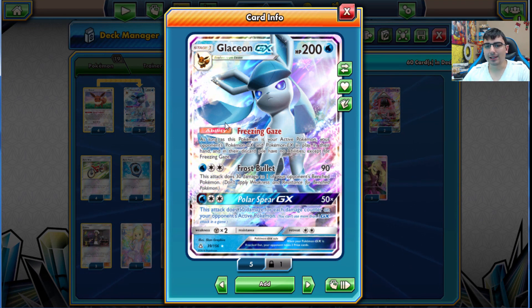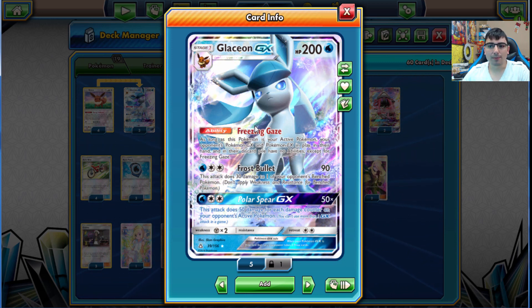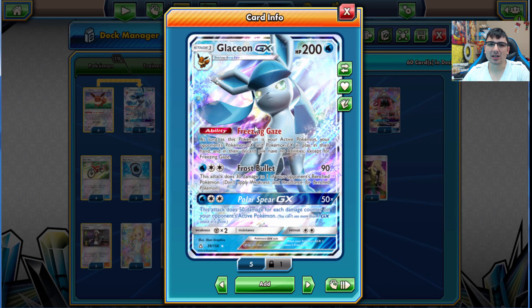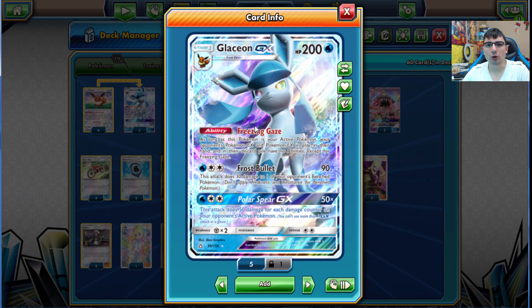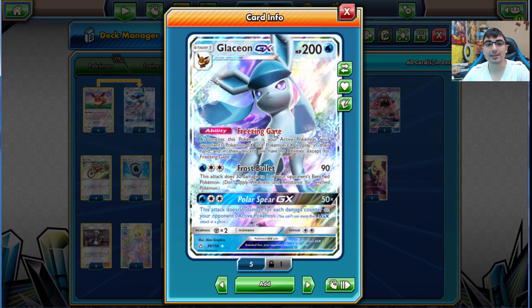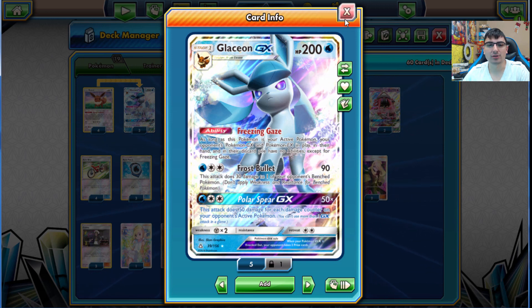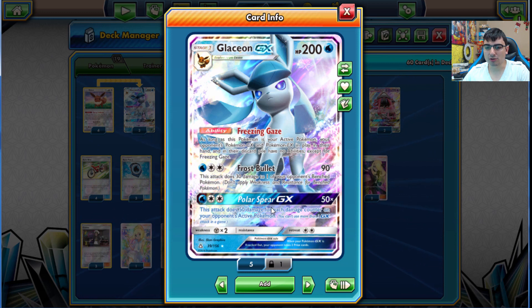Glaceon is a Water-type and its ability, Freezing Gaze, is what makes it really good. As long as this Pokemon is your active, your opponent's GX and EX Pokemon have no abilities whatsoever. It works as kind of a pseudo-Wobbuffet, but it applies only to your opponent's EX and GX, which is really good because there are a lot of powerful GX abilities in the format. Shutting that off turn one is amazing.